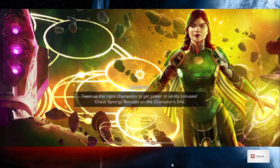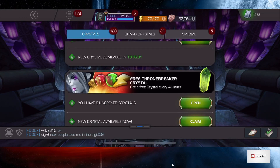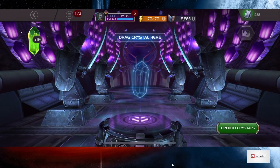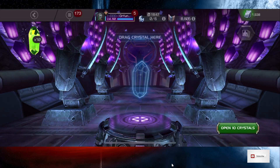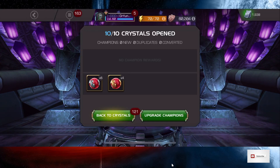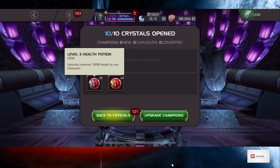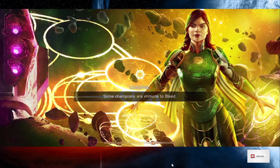Another place to get revives is from the free crystals you get every four hours. Sometimes with these Throne Breaker level ones I get a 40% revive, but it's very random. Let's open these up — I got health potions instead of revives: four level-four potions, which is 20,000 health, and six level-three potions at 1,650 each, so about 10,000 health total. Not too bad.